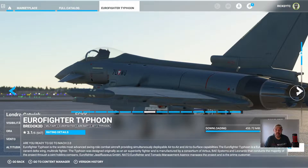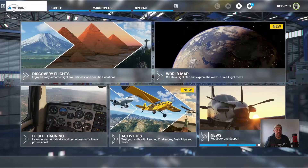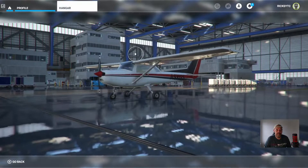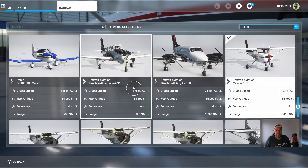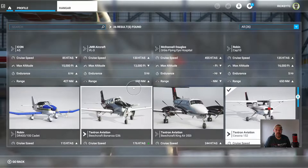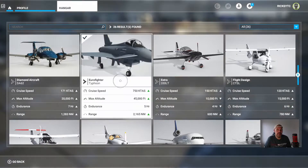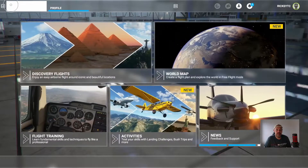Once it's downloaded I click on it, go to home, go to profile, go to the hangar, change aircraft — and the Eurofighter is in there. So I'm going to select the Eurofighter and head back to the home page.